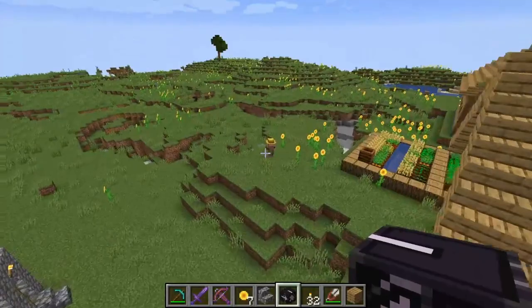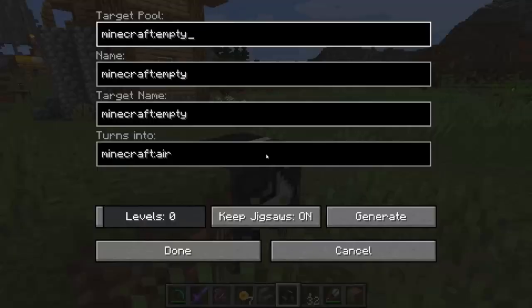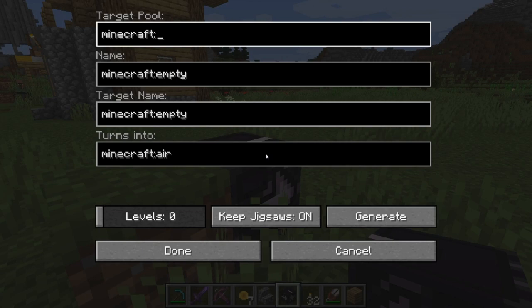Let's try level 2 this time. You can also actually get farms and other things like roads — it's not always just buildings. You can get like other stuff too that is being spawned. Let's go again for village/plains/houses.